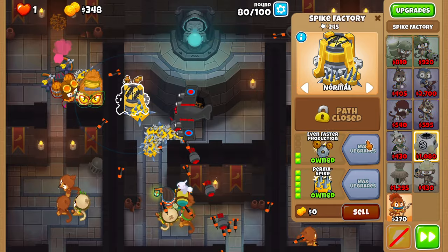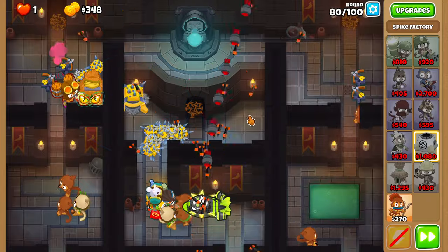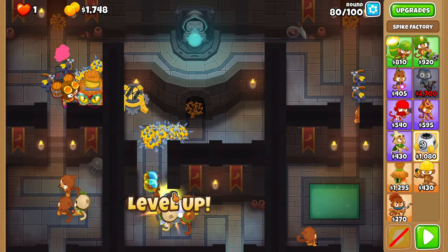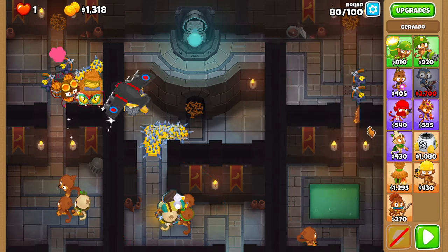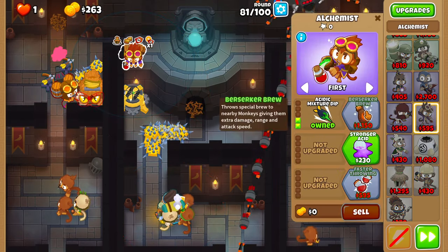Round 80 is free. On round 81, place a sharpening stone on both the spike factory and the ace. Then, position an alchemist within range of the village and upgrade him to 4-2-0.